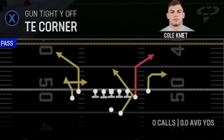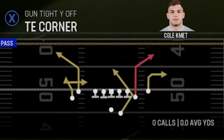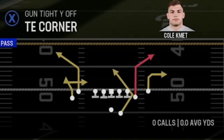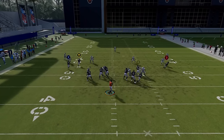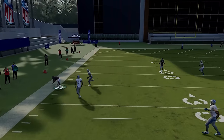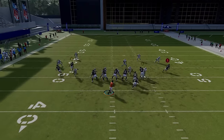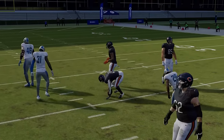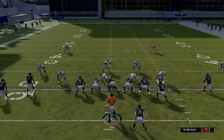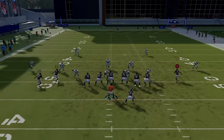Moving down to another good dink-and-dunk slash one-play touchdown play — the Tight End Corner. It looks like you have the same corner route, but it's a different one, making it even better against different coverages. Run it from the hash mark to the short side, streak the X route. The corner route takes a slightly different angle. The real key to this play is the running back — linebackers and safeties all get beat on that Texas route. You also have the B route, which can work against man coverage, and the X receiver has a spin dig coming back over the middle.